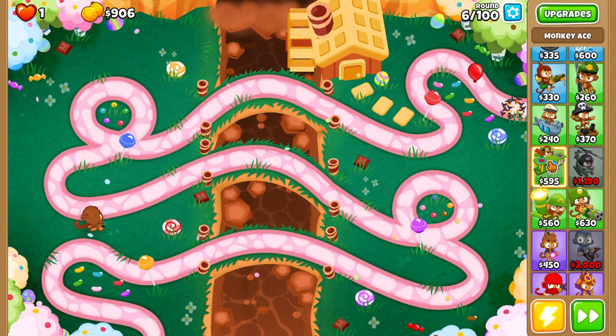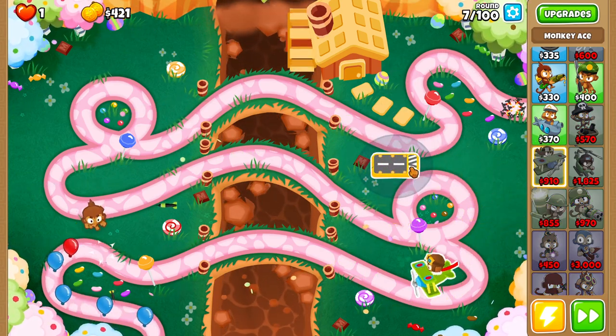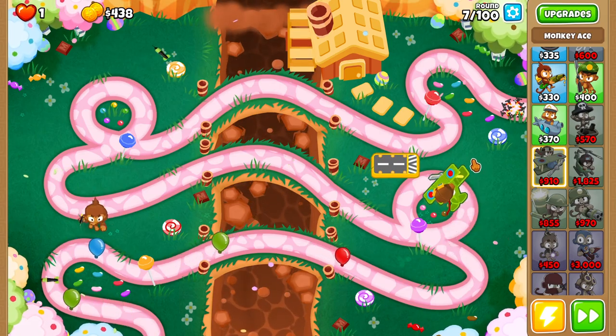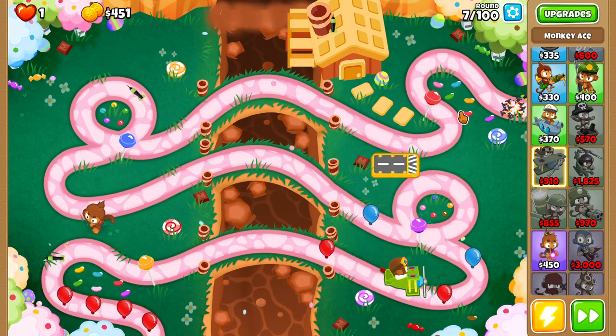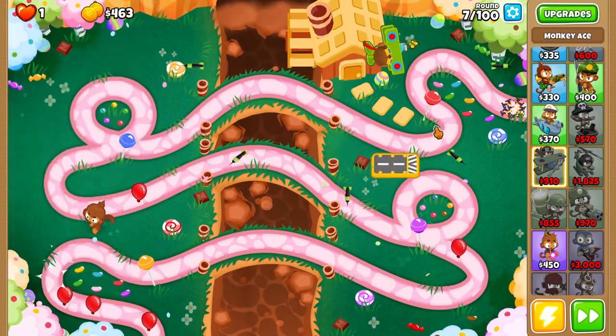Notice the prices of all these guys over here, and you're going to notice when we build our first one all of them are going to go up. That's because the first military monkey you place is going to be two-thirds of the price it normally was. Ninja Kiwi actually nerfed that from back in the day when it used to be half price, and you could do a heli pilot start which was just absurdly overpowered.